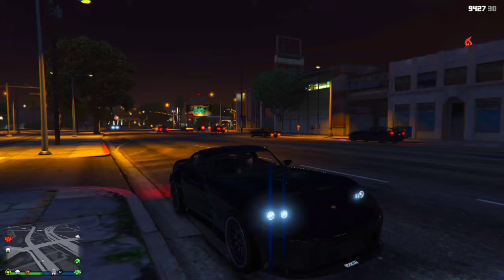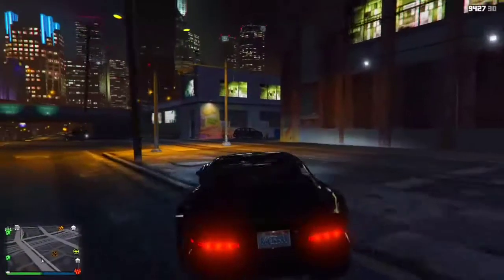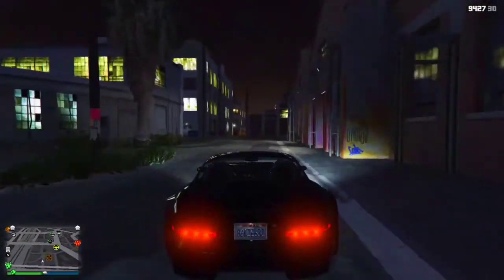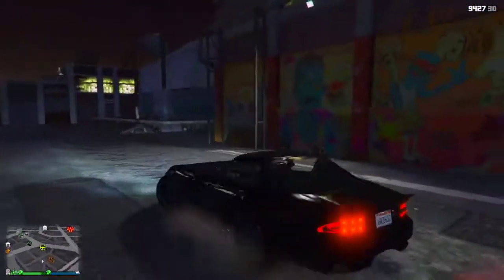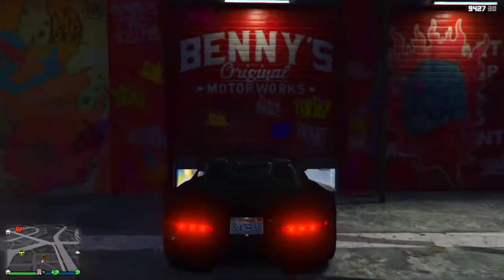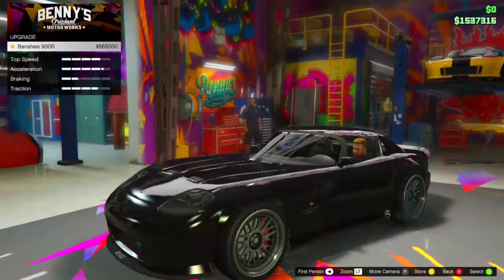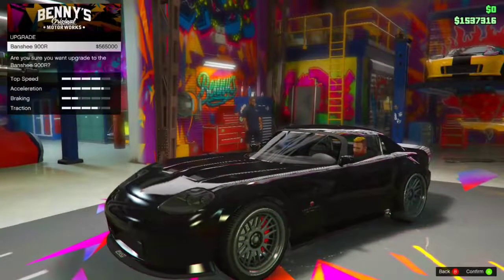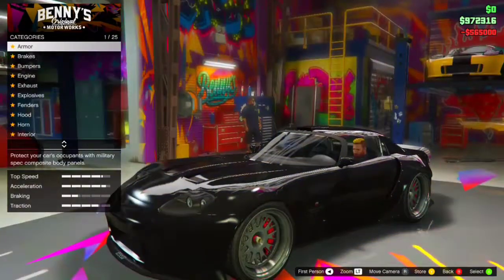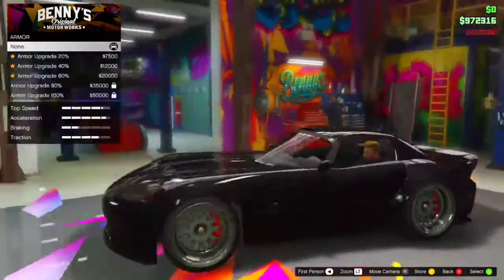As you can see, I am in the Banshee. I'll be showing you the customizations to get the real life Banshee 900R, which is the Corvette. Let's get into Benny's Original Motor Works, customize it, and get the custom variant — the Banshee 900R — and bam, there you go.